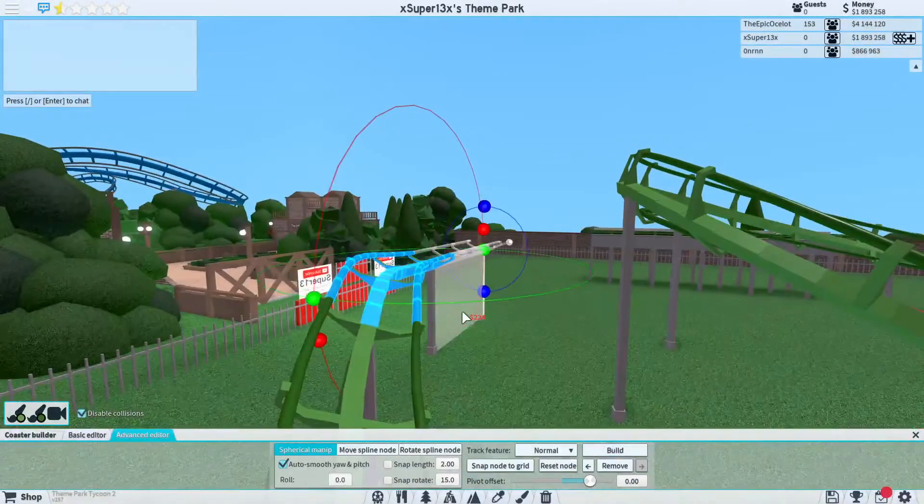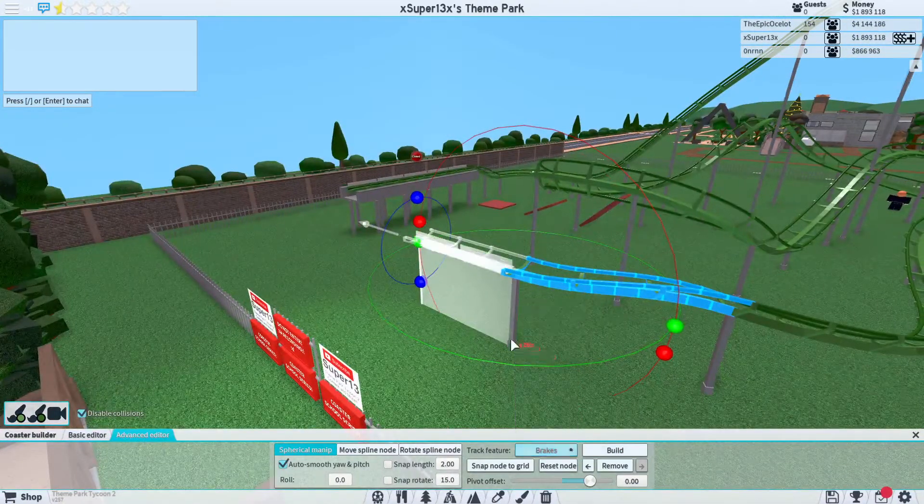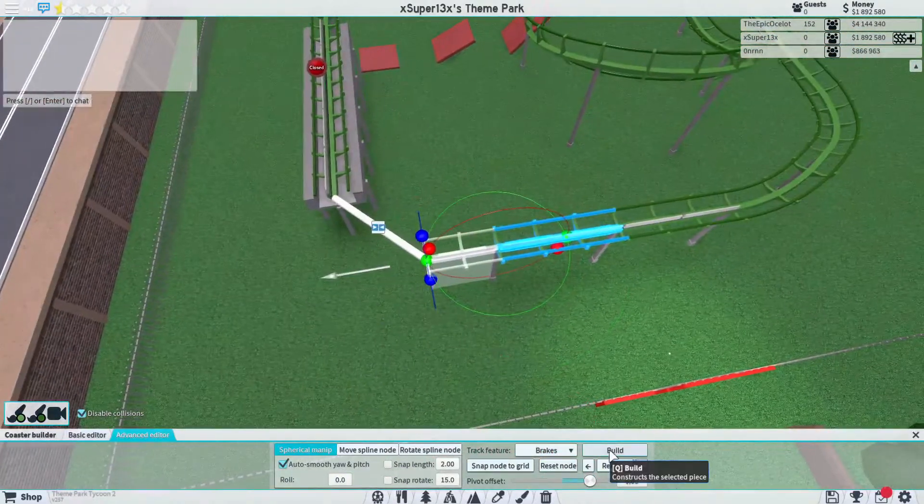If you ever snap to grid and it looks really rough, here's what to do: I'm going to leave that rough for now, build a little bit of a brake run, and I'm just going to have this turn right into the station.